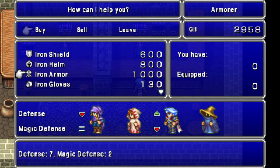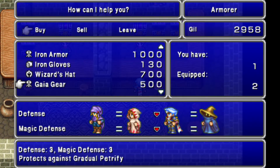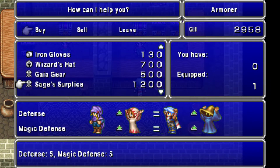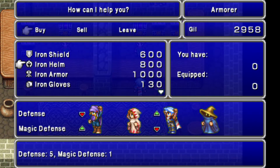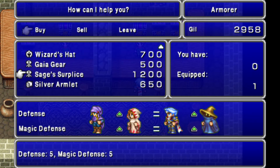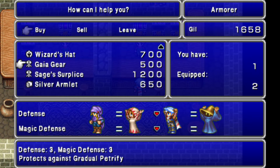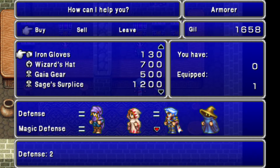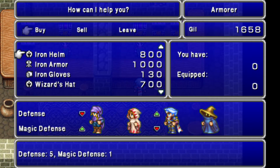I know I bought him Gaia Armor last time, and it has like three magic defense but that's a lot of physical defense. The original game rarely made you make a choice between defense and magic defense. Seven and two versus five and five — five plus five is ten, which is more than seven plus two which is nine. That'll be a straight upgrade for them, though they'll probably leave instantly now.